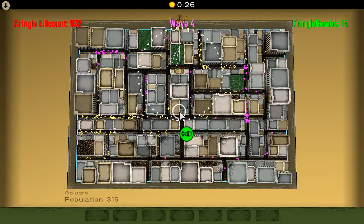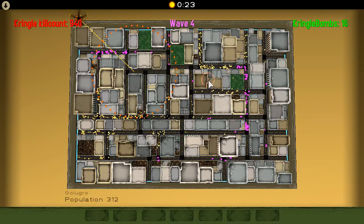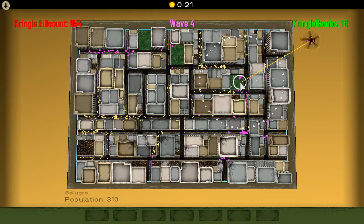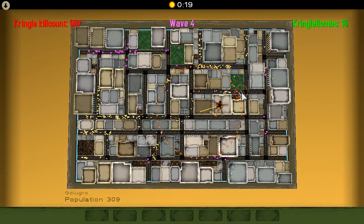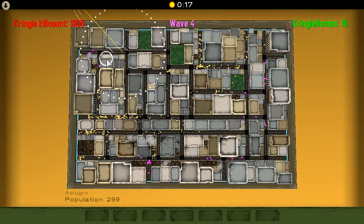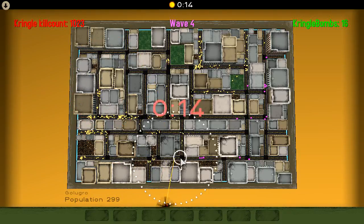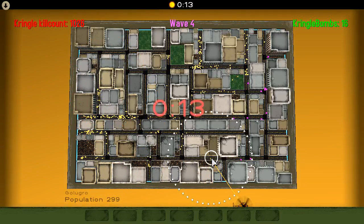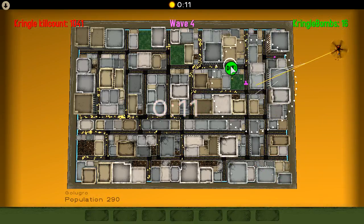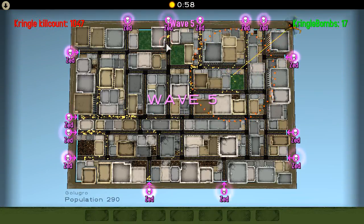I'm running out of time, I've got to start clearing them out. 10 seconds — come on, give me another Kringle Bomb. 16 isn't enough. Starting Wave 5 with at least 10 Kringle Bombs is pretty good. You're really going to need them in the last waves. Stop running into the zombies, you stupid people!